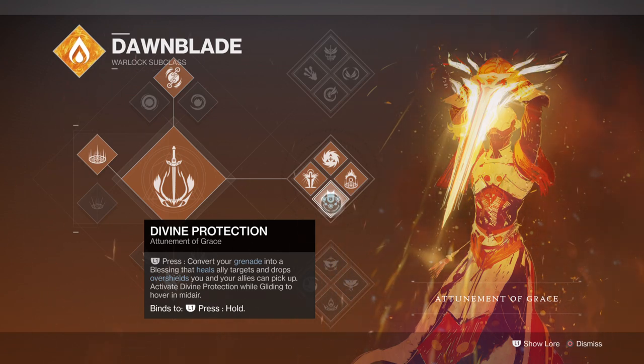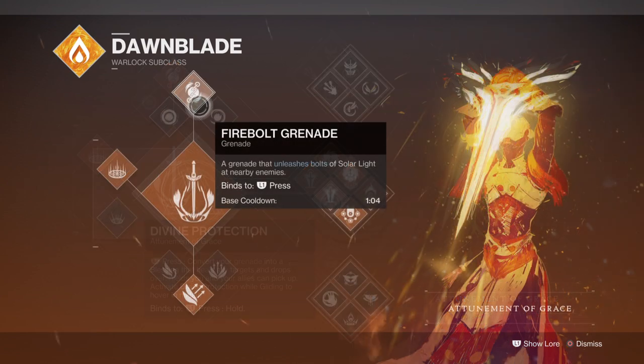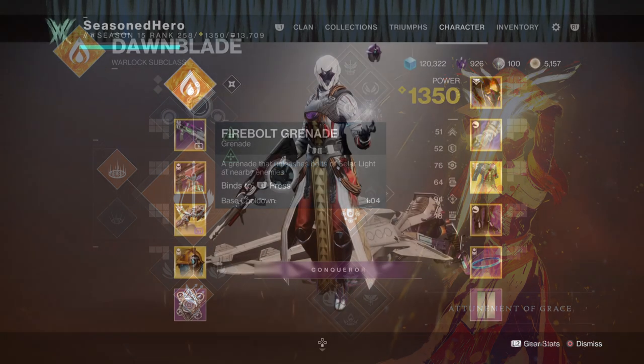The interesting part of the build is how you can get fast grenades by equipping Firebolt grenades. With the recent update, these grenades have a standard cooldown of 1 minute 4 seconds, compared to Fusion grenades at 1 minute 13 seconds. Although they don't hit the hardest, they offer the quickest regen. Combined with Benevolent Dawn, you can gain back a hefty amount of grenade energy within seconds, allowing you to constantly provide overshields to your team.